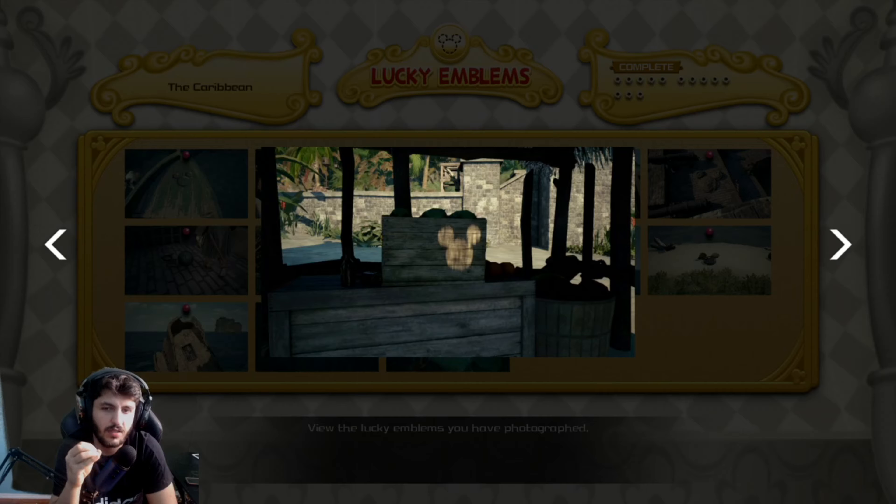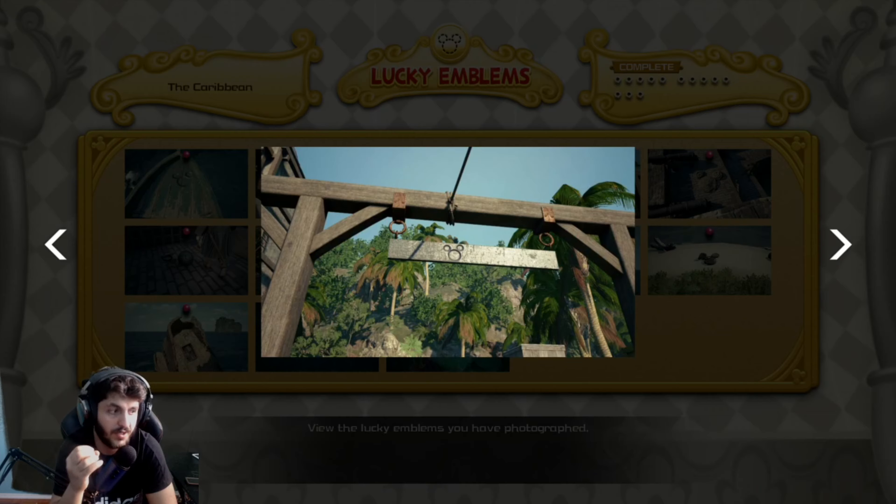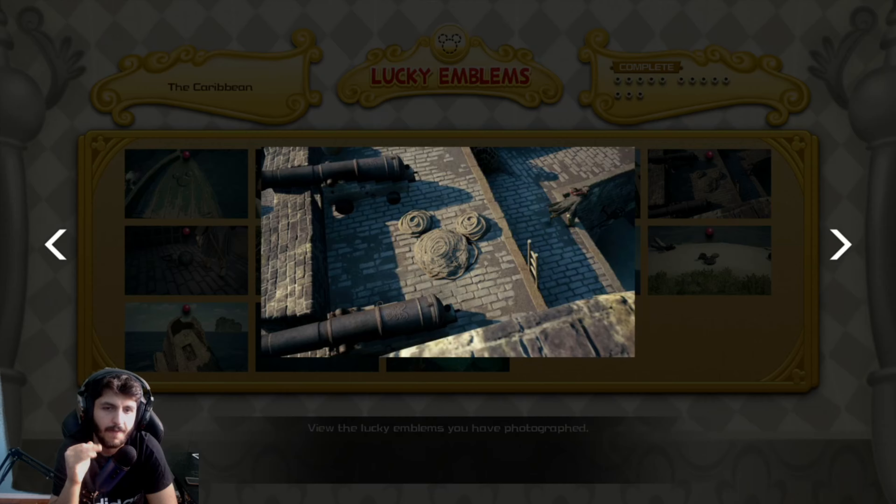The next lucky emblem is in a little shop area with boxes and stuff — that's all I can say for that one. This lucky emblem is on the dock sign, by the docks. It's on top of the sign, so look up and you guys will see the lucky emblem.